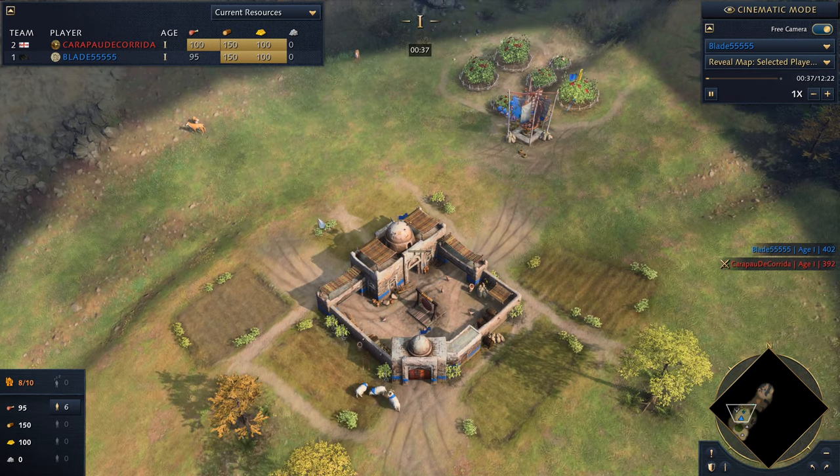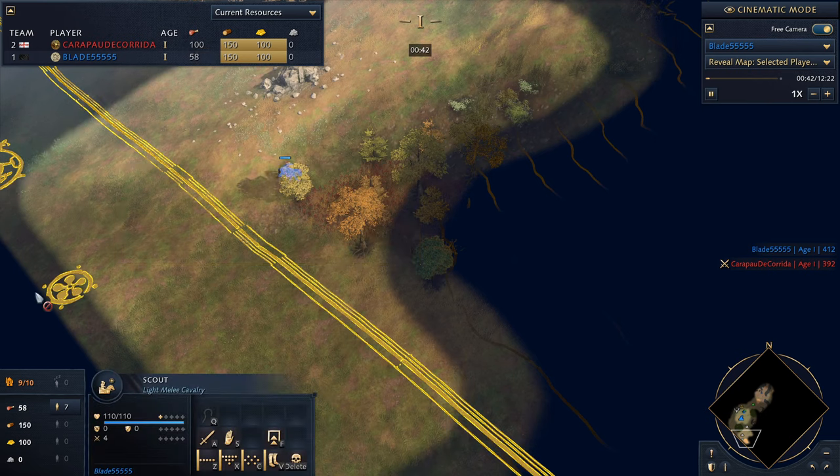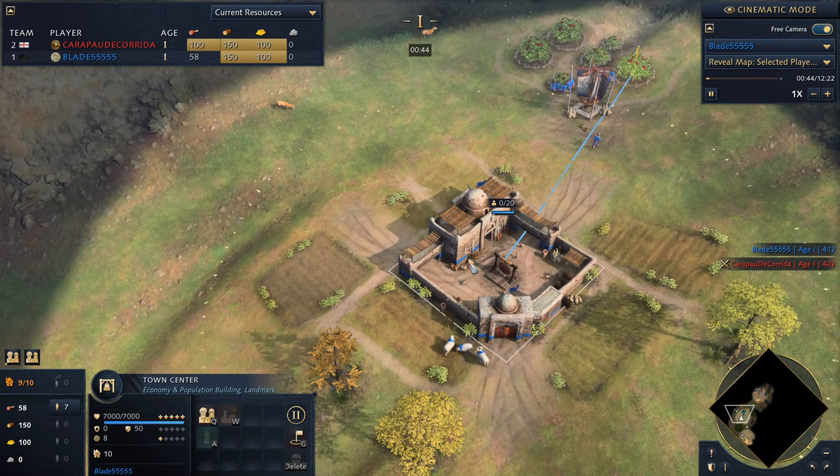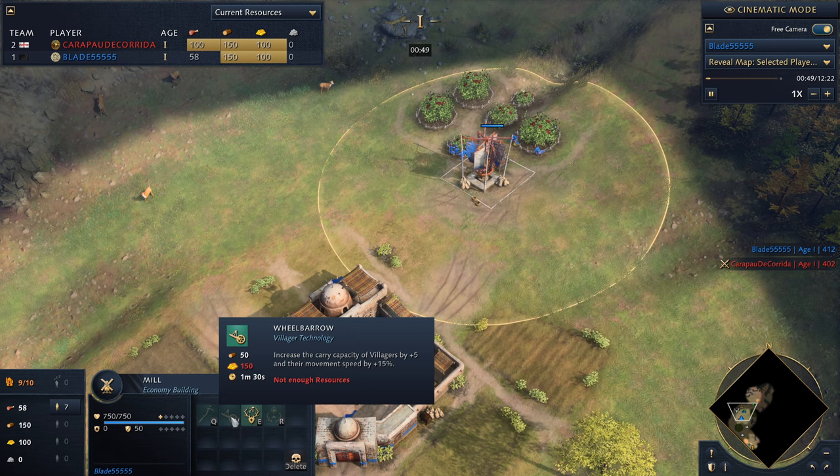There are two variations: one where you do one scout and get wheelbarrow, or two scouts and get wheelbarrow. The one scout wheelbarrow version — you should start this upgrade at 3:30. With two scouts, it's about 3:45.